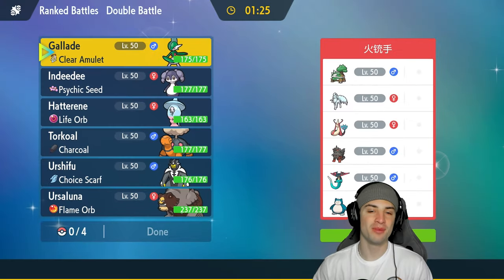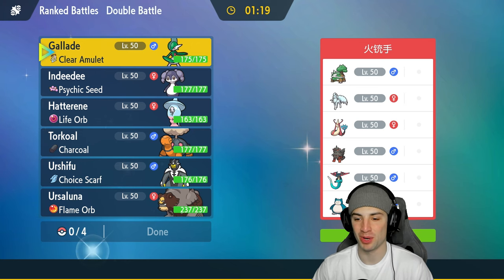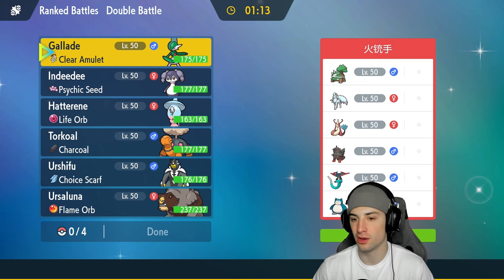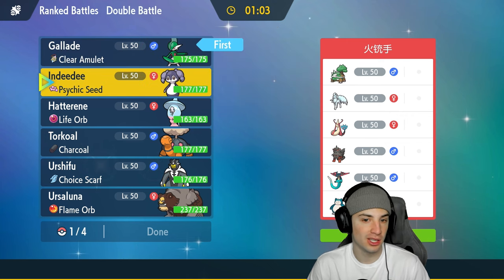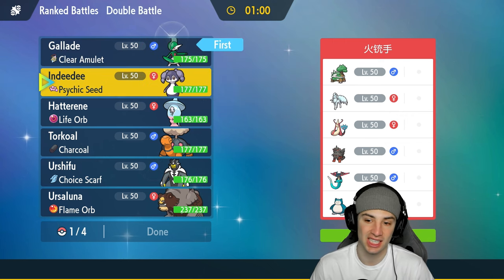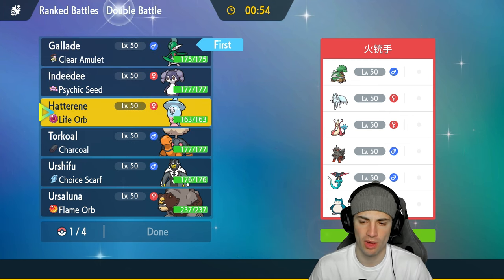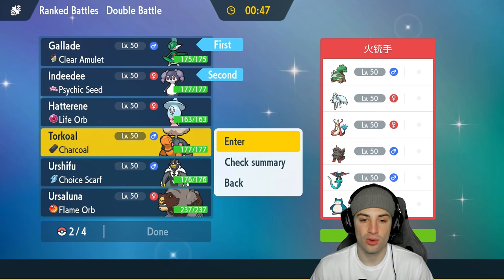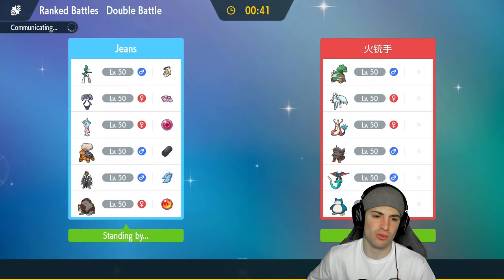Hopping into our third and final match — we're going up against Snorlax, Toedscruel, Ninetales, Milotic, Arcanine, and Dragapult. We're looking for a perfect record today. We'll lead Indeedee and Gallade again — that lead is working really well. We could bring Torkoal in case we want weather control to prevent Aurora Veil. I'll go Indeedee and Gallade again with Torkoal in the back, and Hatterene last.